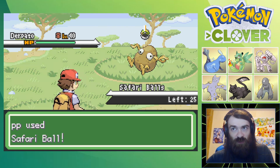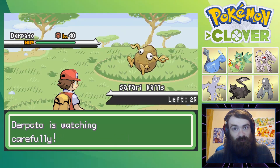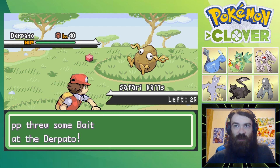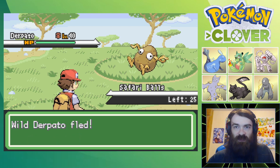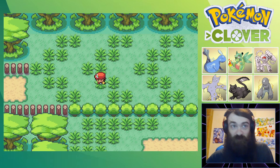Attempt number two. I'm just gonna throw balls again. I know that they're here, it's the same level as well. I'll throw one bait just so it doesn't run away as much - I know that it lowers the catch rate and it probably doesn't have a good... okay, never mind. F me, I guess.